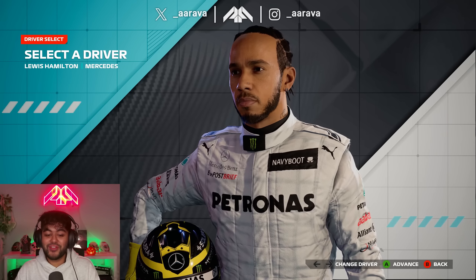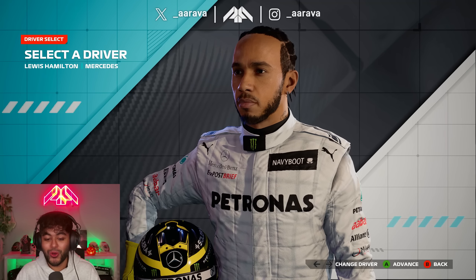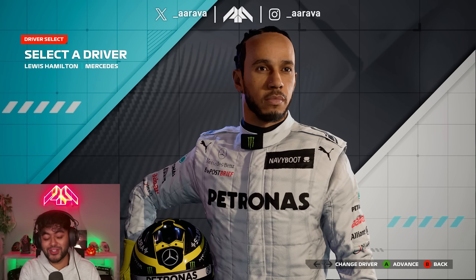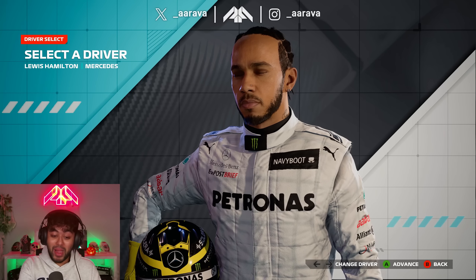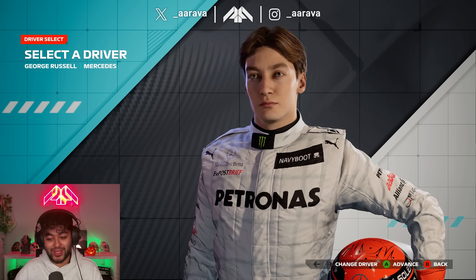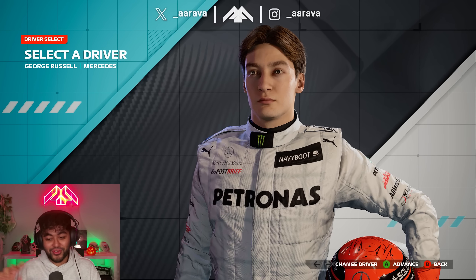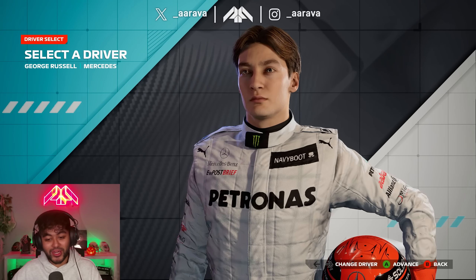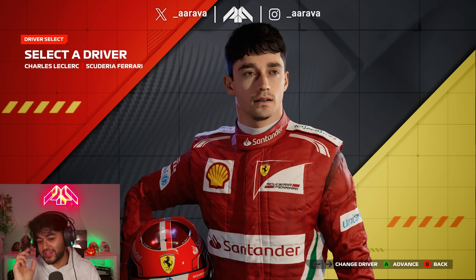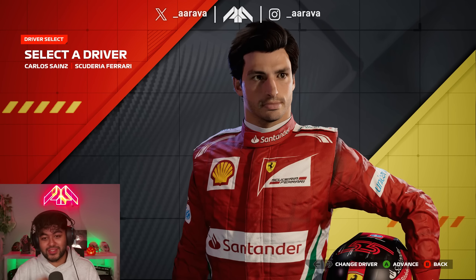Look at the helmets. They've modded the helmet of Hamilton to make it more yellow, to kind of match what Rosberg - his friend turned arch enemy - had. And then they've matched Russell's color to what Schumacher's helmet used to be like. So when we go into the race, there'll be a very nice throwback vibe to Rosberg and Schumacher in this car. Ferrari - this overall is absolutely hitting. Even Leclerc and Sainz pull it off.